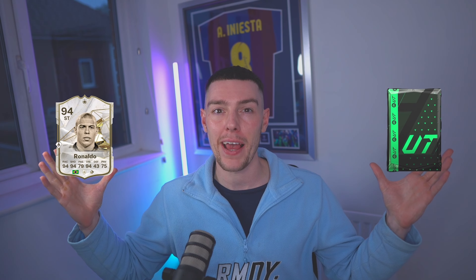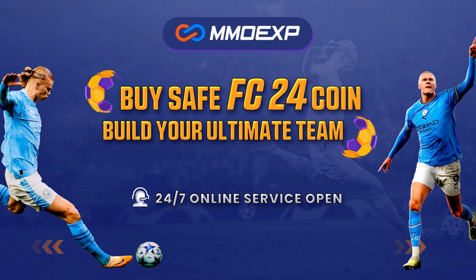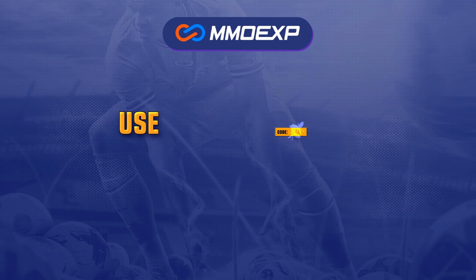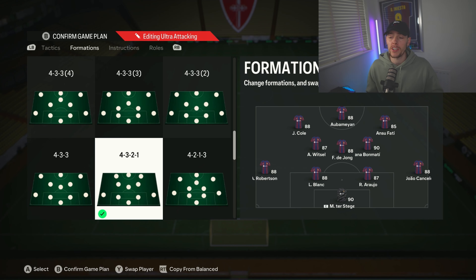Does your team look like this? Do you struggle to open the best store pack and play with the best players in FC24? If so, head over to MMO Exp and grab yourself some cheap and reliable FC24 coins, and use code ALP at checkout for an extra five percent off.